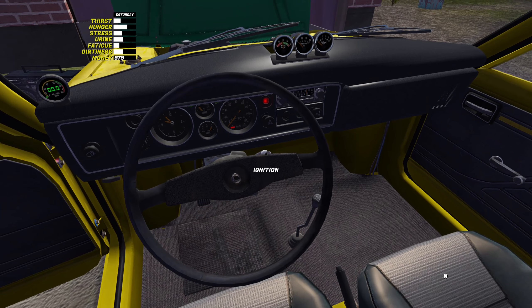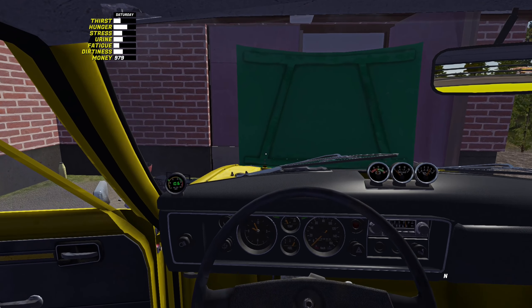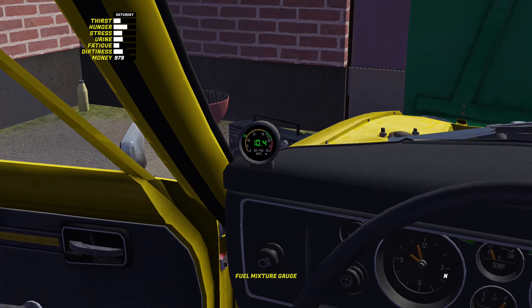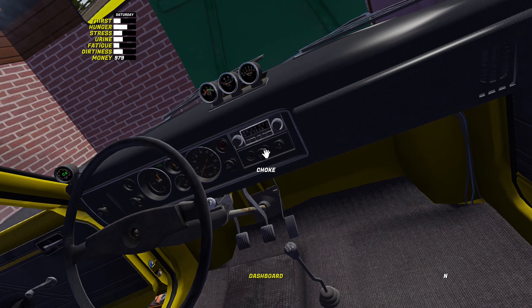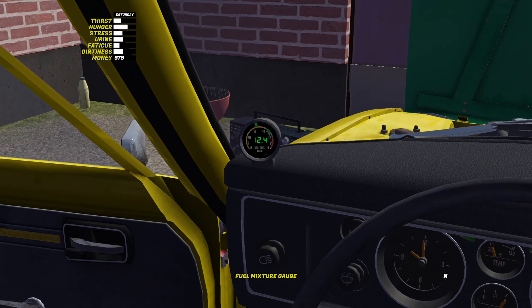Come on, baby baby baby — we have a working car! That's all over the joint at the moment because we just started the car and we have the choke out. I'm going to let the choke in a bit and keep my eye on the gauge over there — the readout. What's that say? 12.4.